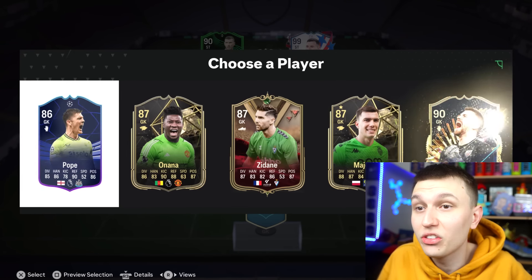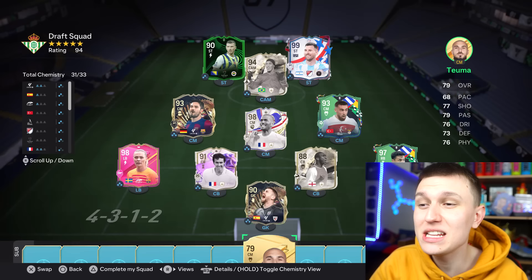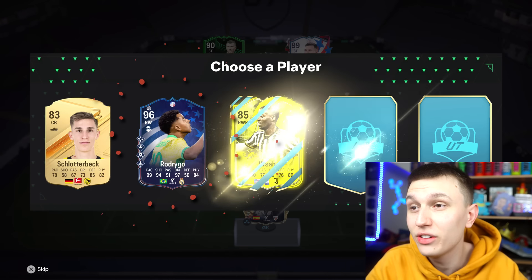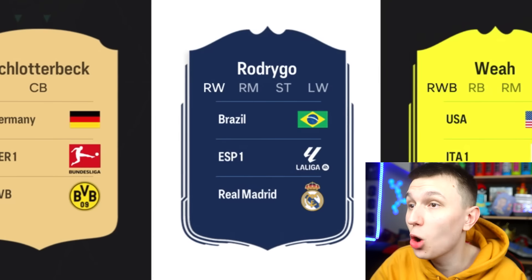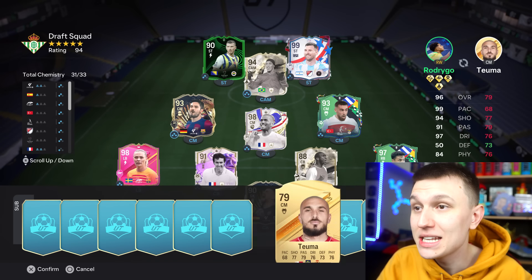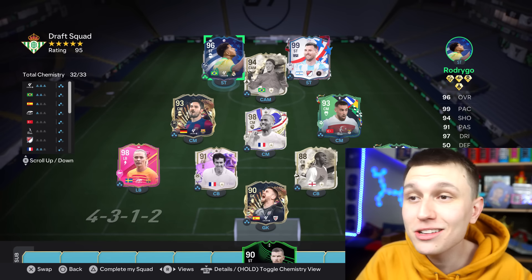Goalkeeper normally gives me stinkers, so if we get a good one I'll be shocked. You know what — Unai Simon, I've actually seen worse. The rating is gonna be 94 already — I'm only two chemistry away. It's just my strikers off chem, so we just need an icon and to get this stinky goal card off my bench. First reserve we get 96 Rodrigo and he can be striker! This is mental — this is definitely gonna be 95 rated and definitely gonna give me chem.